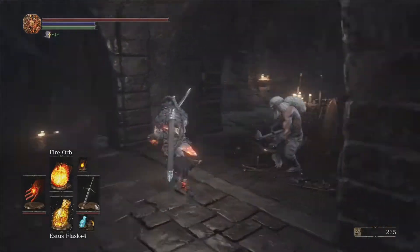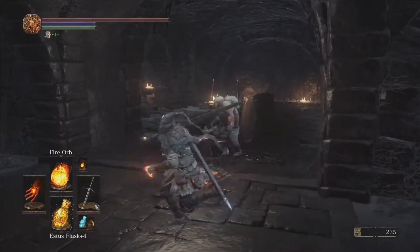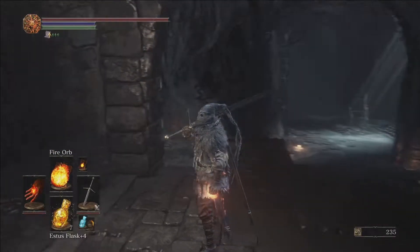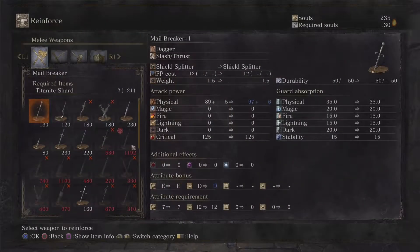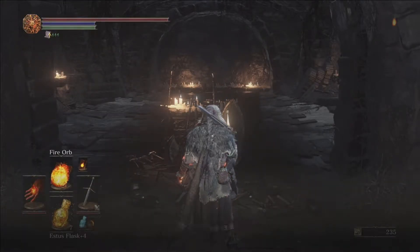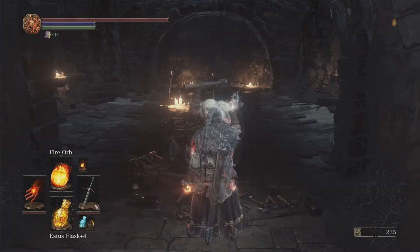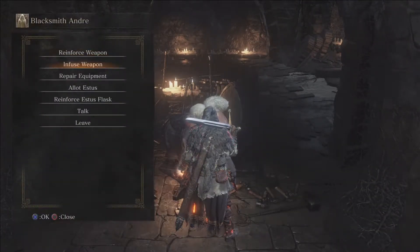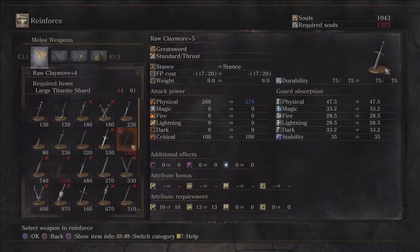I actually want my claymore to hit a little bit stronger. I know this is a bad idea, but we're fixing to go to an area that gives a lot of large Titanite shards, so before we're ready to upgrade again we'll have plenty enough to max the pyroglove to plus 6, as well as go ahead and burn these two souls to bring our claymore up a level as well, to get some more damage out of it.